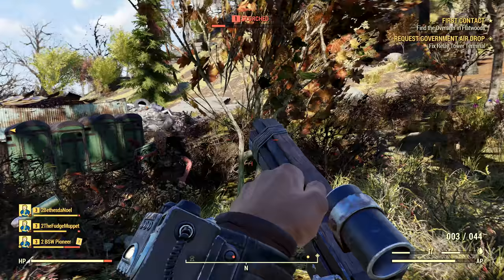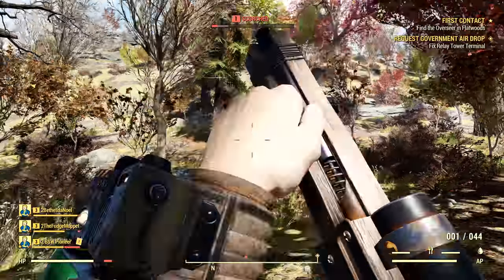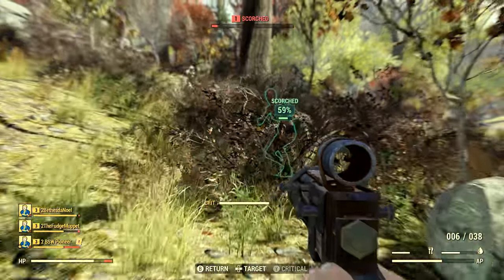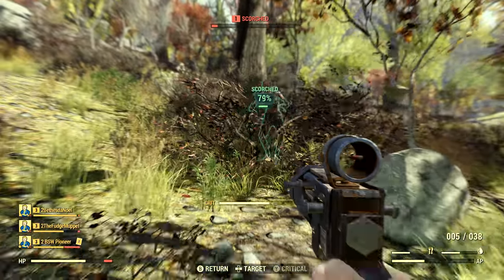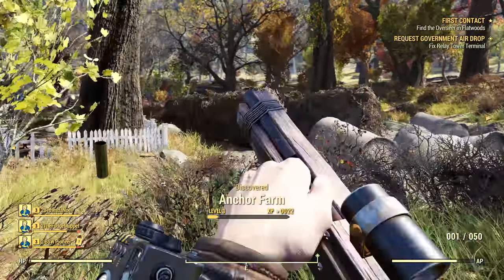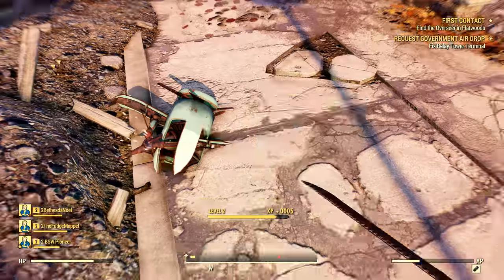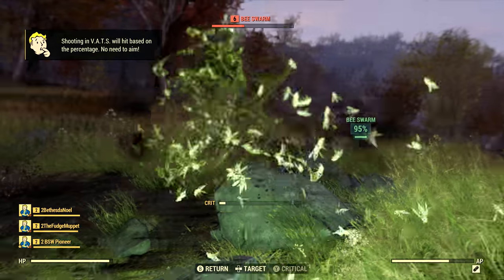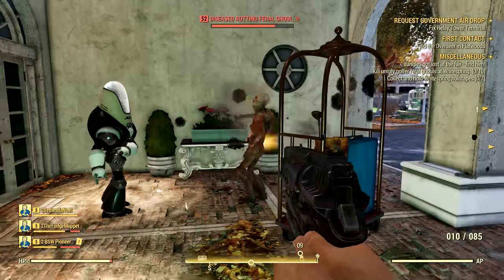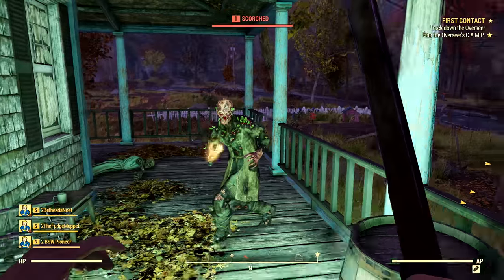VATS is real-time in Fallout 76. With it being an online game, there is no pausing or slowing down time — everything has to be real-time. But even real-time, it still helps a lot with hitting enemies during combat. The closer we are to an enemy, the higher the chance of hitting them. There are also numerous perks and weapon modifications that will increase our VATS accuracy. VATS comes in great use during close quarters combat, whether using a gun or a melee weapon, as when one or more enemies are in your face it can be very difficult to line up a shot properly.